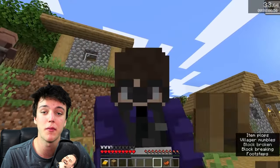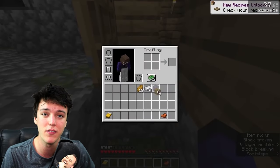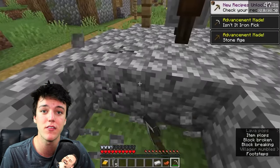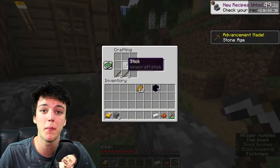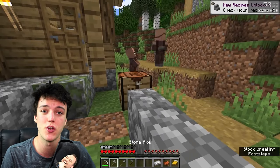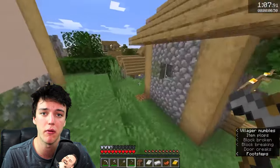After mining the oak logs in some of the houses, you're going to be able to make a crafting table, some sticks, and a wooden pickaxe. Use this wooden pickaxe and then mine the cobblestone around the houses to make yourself some stone tools. I'd recommend making a stone axe, a stone pickaxe, a stone hoe, and a stone shovel. The stone hoe actually helps mine the hay bales throughout the village and it saves you a little bit of time overall.